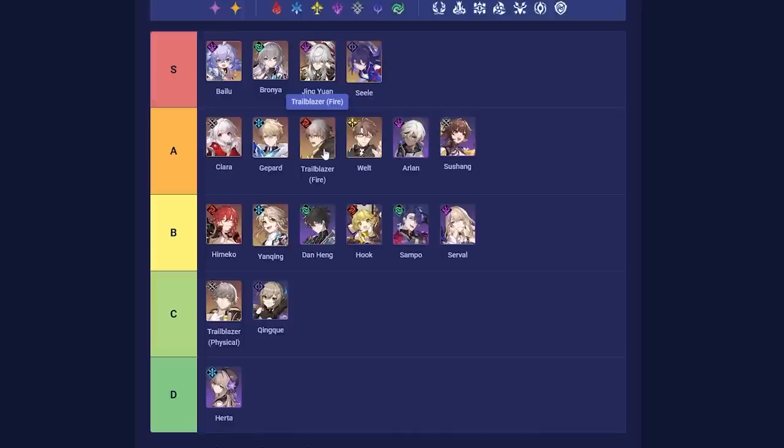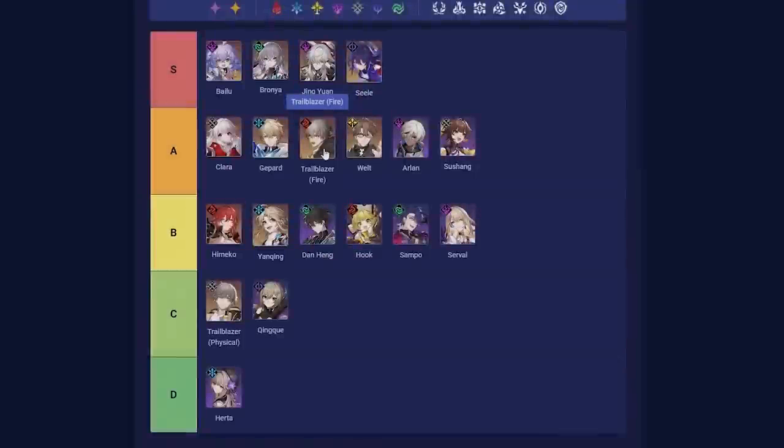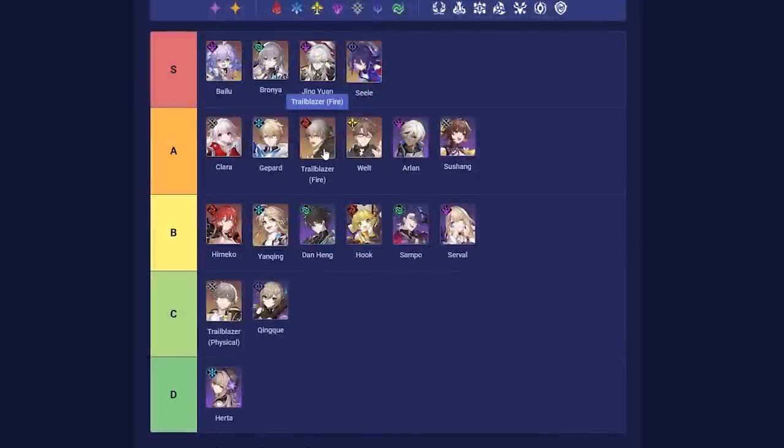Trailblazer Fire is, in my opinion, the best free-to-play unit for Simulated Universe — there are incredibly busted interactions with the preservation buffs and boons in that mode, and Trailblazer Fire is absolutely the best unit to take advantage of them. You can easily trivialize even the hardest simulated universe levels that are 15 or higher levels above your team. Unless it's nerfed, it's going to be a free path through simulated universe, and that is a big contributing factor of why this character is so good.